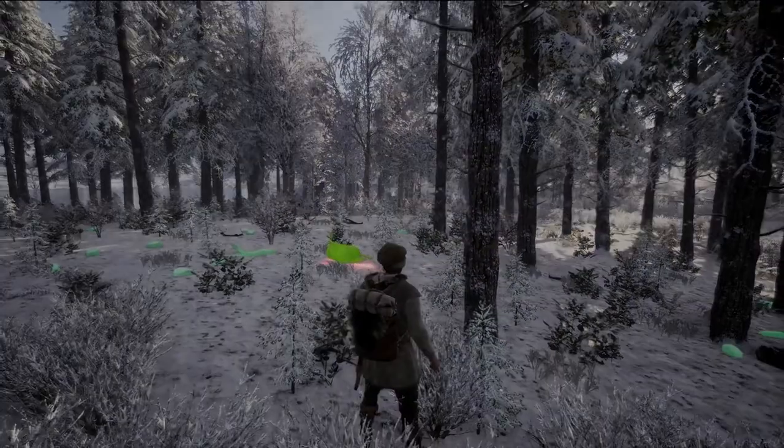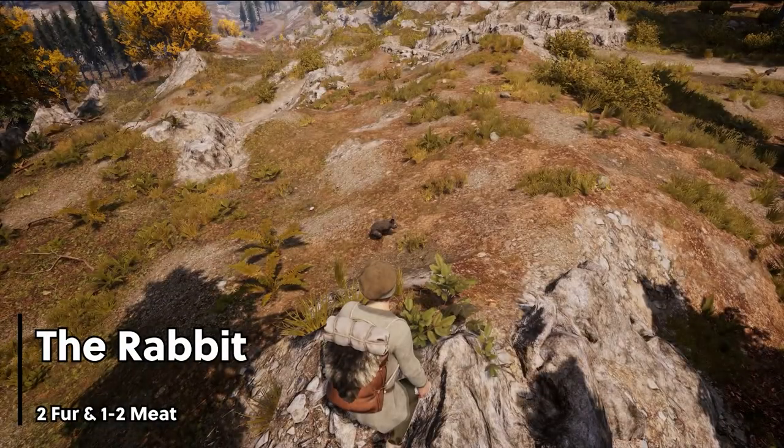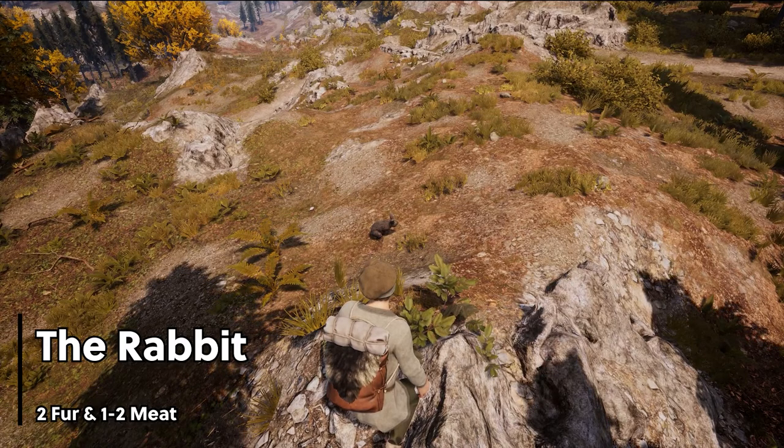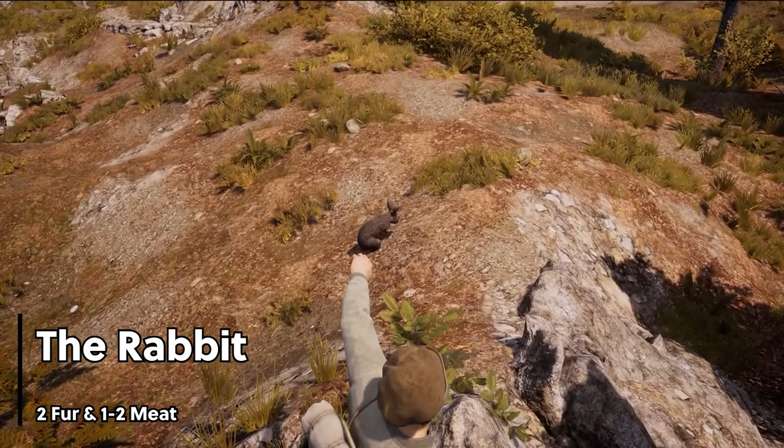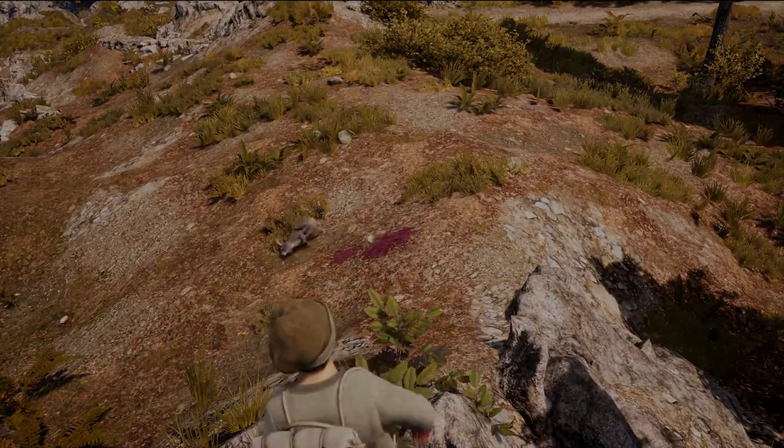These animals include the rabbit, a quick and agile creature that can be found all throughout the valley. This should be easy game for any hunter, and a successful rabbit skin will provide 2 fur and 1 to 2 meat.